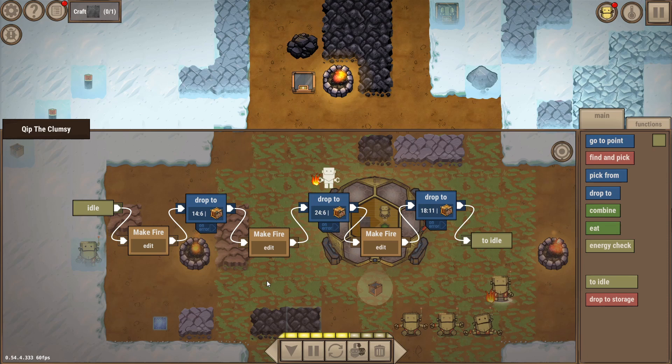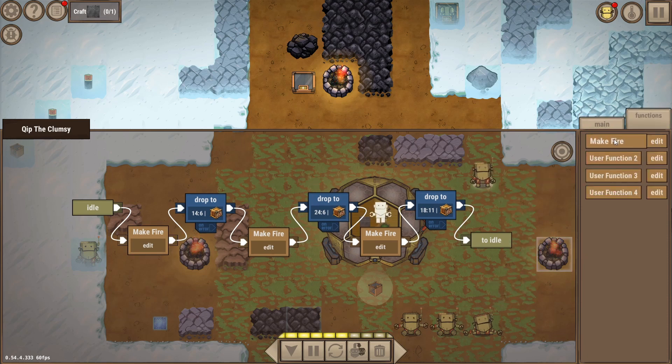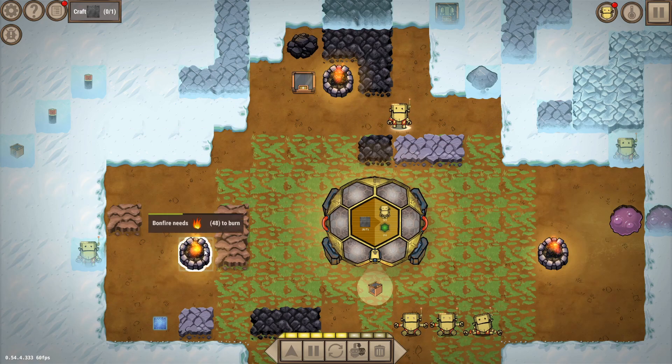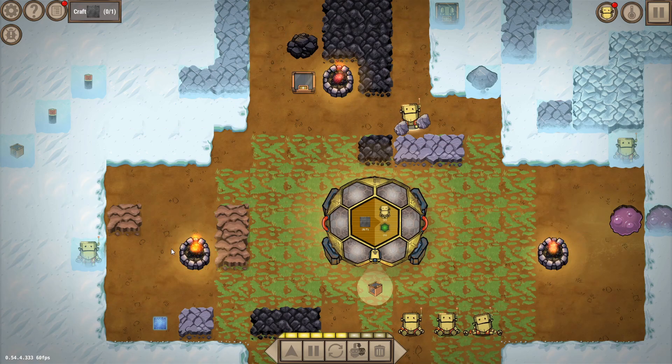That's exactly what I've done here. We make some fire using the function we defined, drop it to the first bonfire, make some more, drop it to the second bonfire, and so on. So one robot is now supplying all three bonfires with fuel. It's not the most efficient way, and it can barely keep up because it has to make fire every time before supplying, so there's a limit to how many fires one robot can serve.